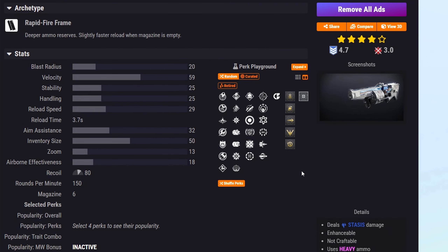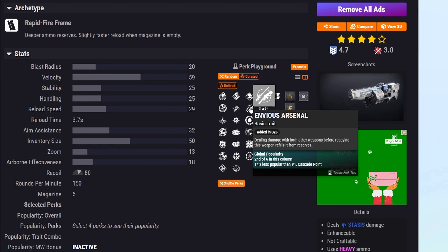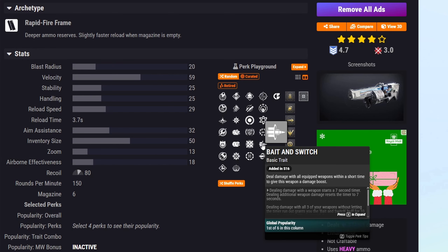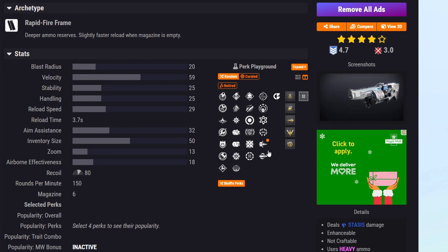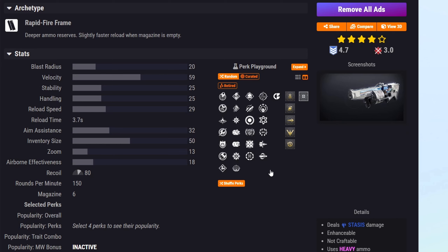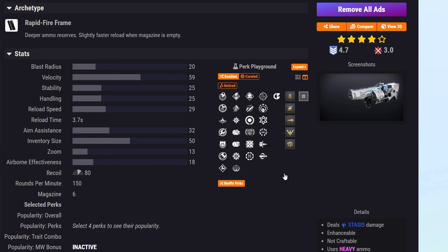The final dungeon weapon is VS Chill Inhibitor, a Rapid Fire Frame Stasis heavy grenade launcher. It can get Envious Assassin in the first column paired with Bait and Switch for great damage. Cascade Point is also an interesting first column option to pair with Bait and Switch. Chill Clip or Explosive Light are additional second column choices. Demolitionist is also in the first column, which reloads the weapon after throwing a grenade.